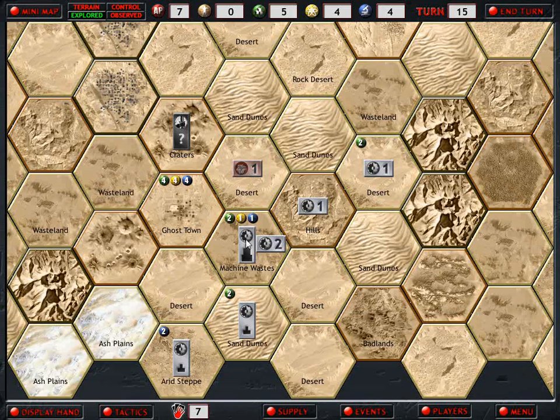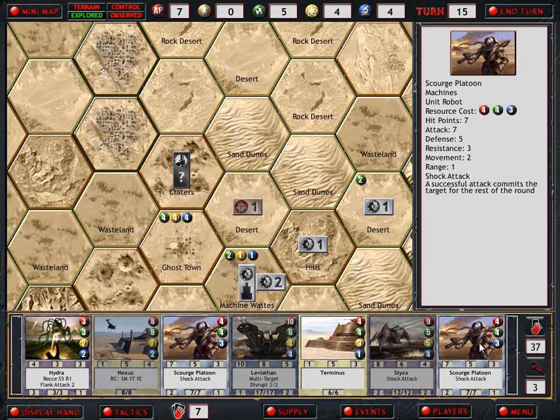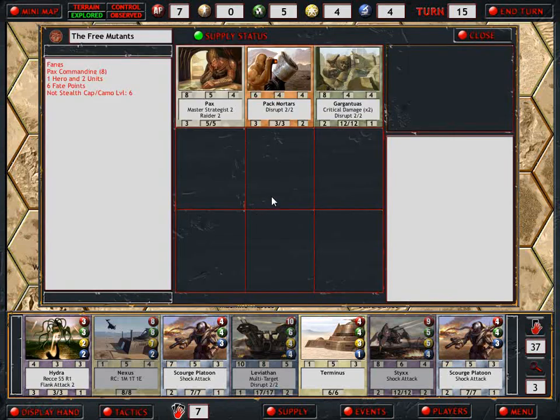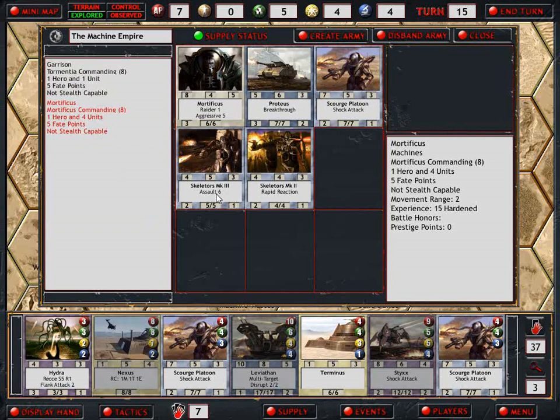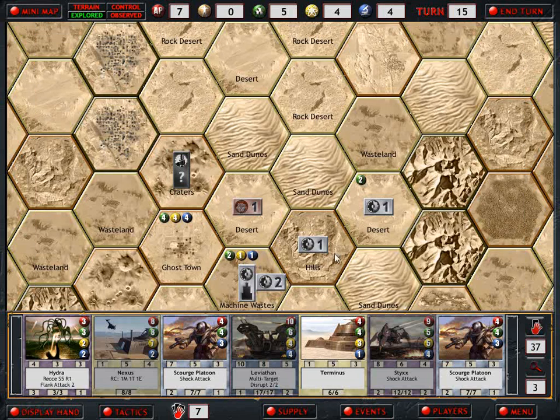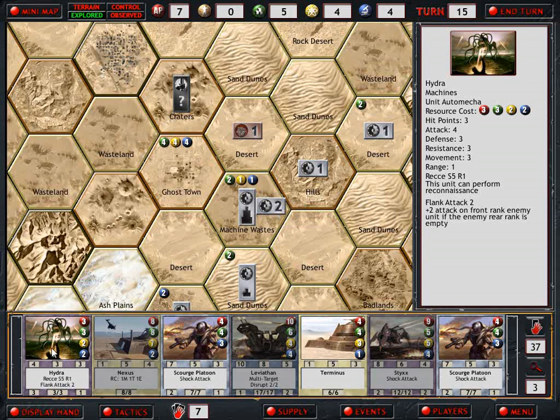Maybe since he didn't move, maybe he's waiting. Maybe because he stopped here, he's out of supply. Do I attack this guy now or not? He might run away if I did enough damage - like, if I got rid of that, he might run away with the Gargantulas. There's a chance I could kill the Gargantulas, not a very good chance. The Skeletors have an assault six, so that would probably be my only chance. Putting another unit in there would make it a five, and that would be too heavy.